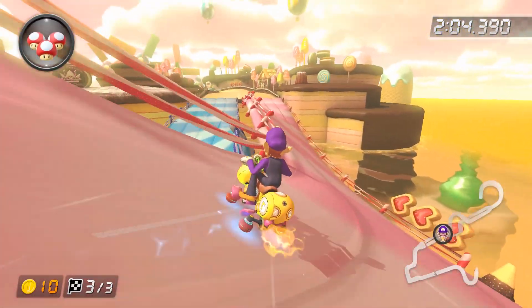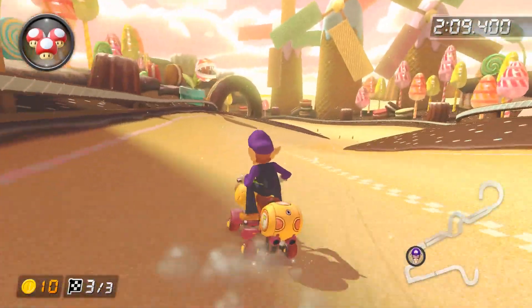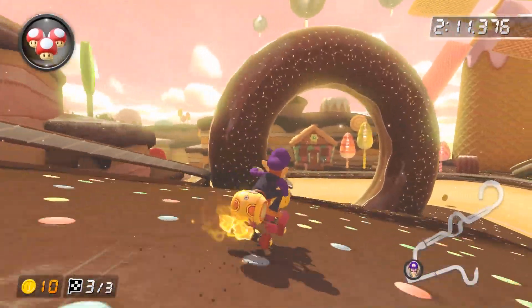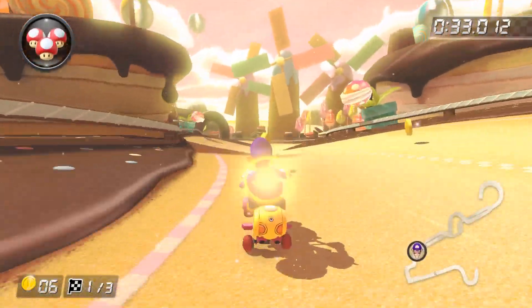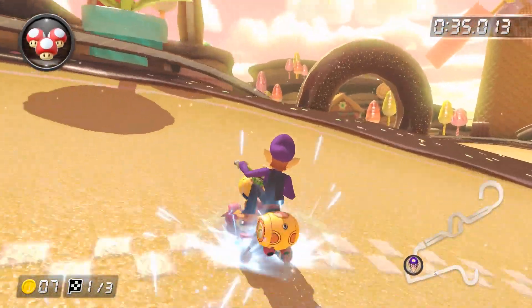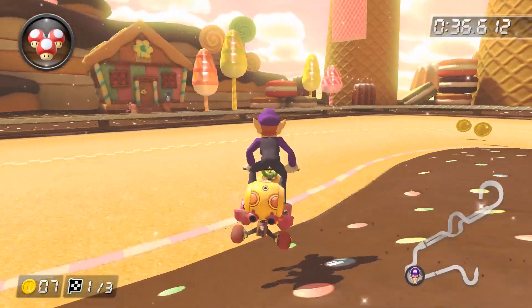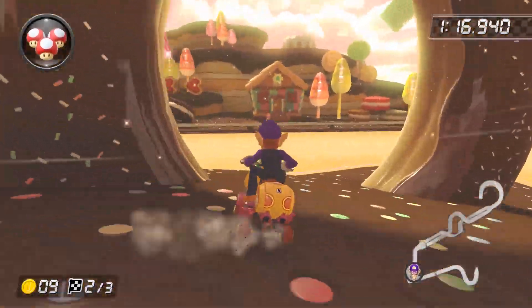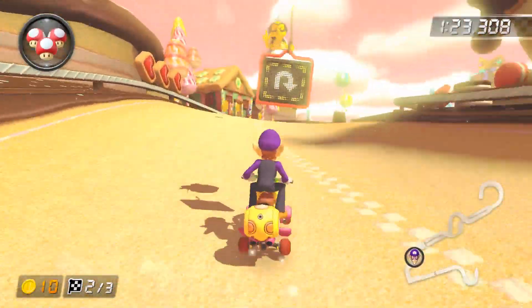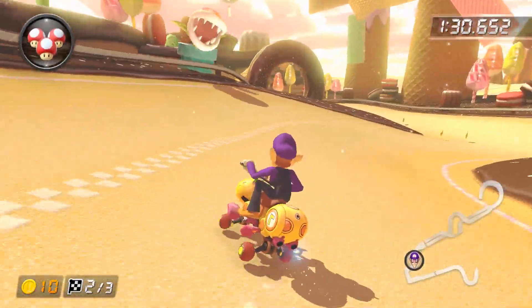It's also worth mentioning that you have to hop quite literally right before the off-road. If you don't, then you'll likely clip it. And this is what will happen if you aim too tight, with your back wheels being aligned with the dot triangle. This is a super precise shortcut that can take a lot of time to get the hang of. It's really tough, no doubt about that.